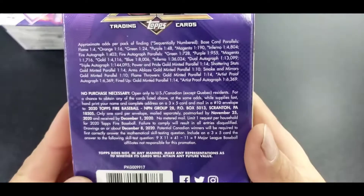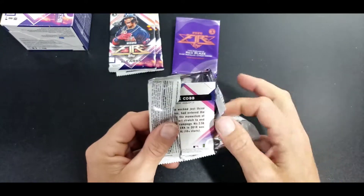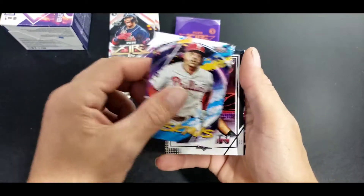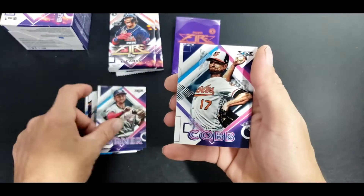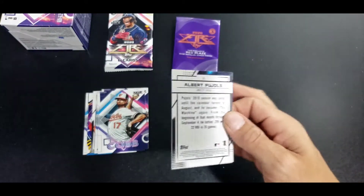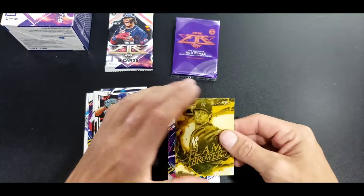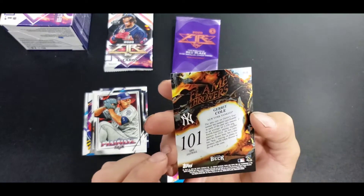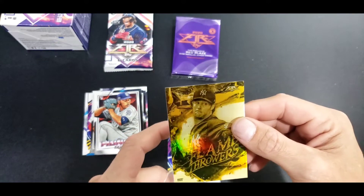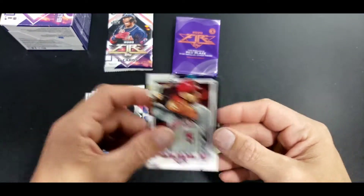Here are your odds. Let's just dive in. 2020 Fire so far been pretty happy with it. Rios, Hoskins, Dubon, Alfaro, Turner and Cobb. Usually it yields an insert per pack, but not that one. Wow, who knows. Flamethrowers - Garrett Cole, not numbered, really sweet. Garrett Cole some kind of gold printing. Rizzo, Devers and Pujols.